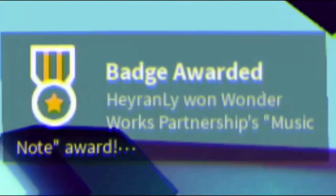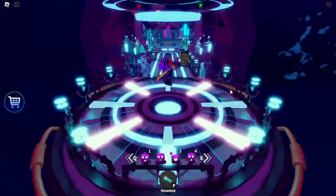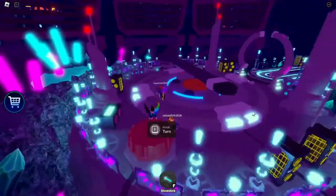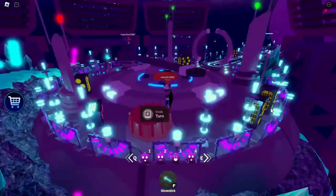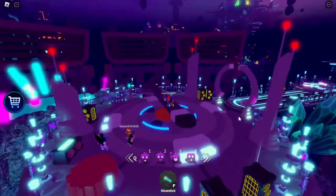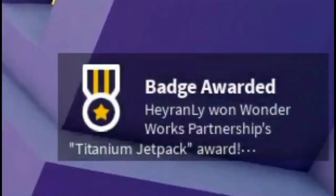If you get this badge, you got the free item. Go to Archives Island and solve the puzzle there. Every time you turn the red cap, the walls turn. Stop one of the walls when the light is green. Then, when one of the others turns green, untie the wall you stopped. Turn it until the red light turns green. When the only remaining wall is green, stop it. When the other walls turn green, the hatch opens. When you go down, you will get the other free item. If you get this badge, you got the free item.